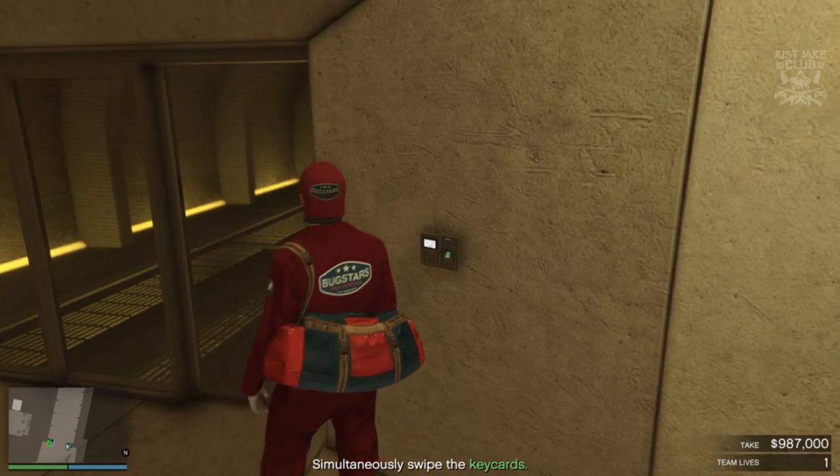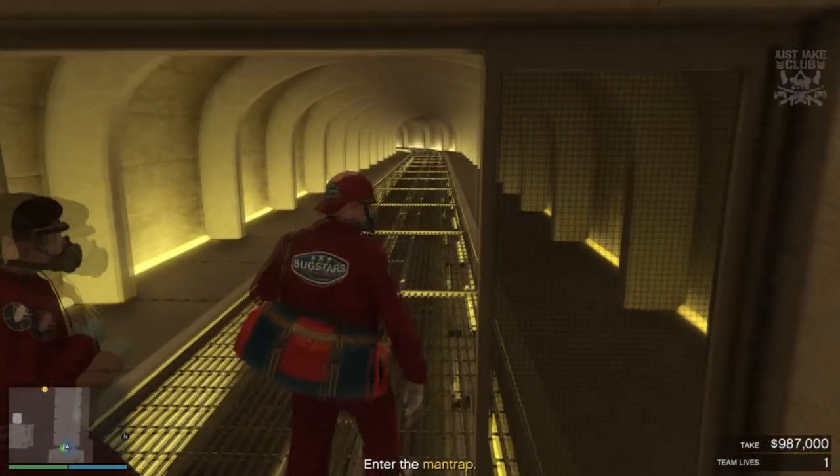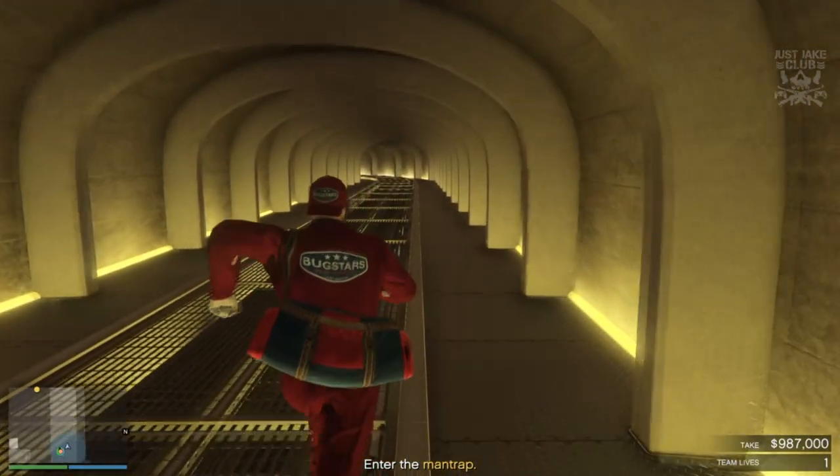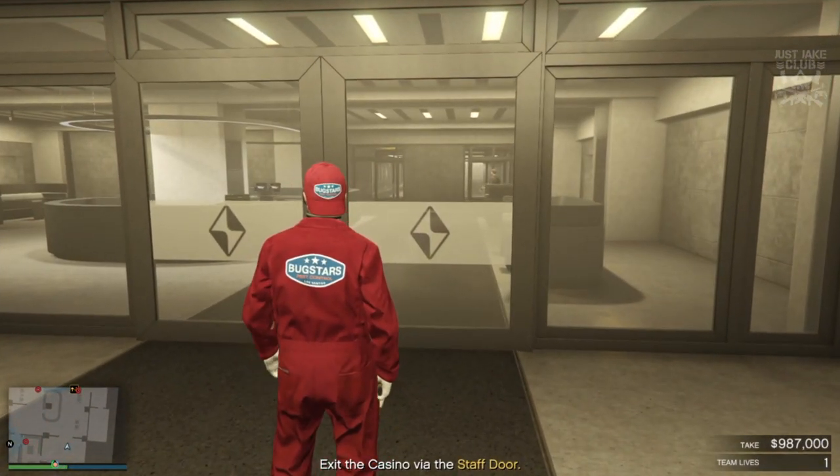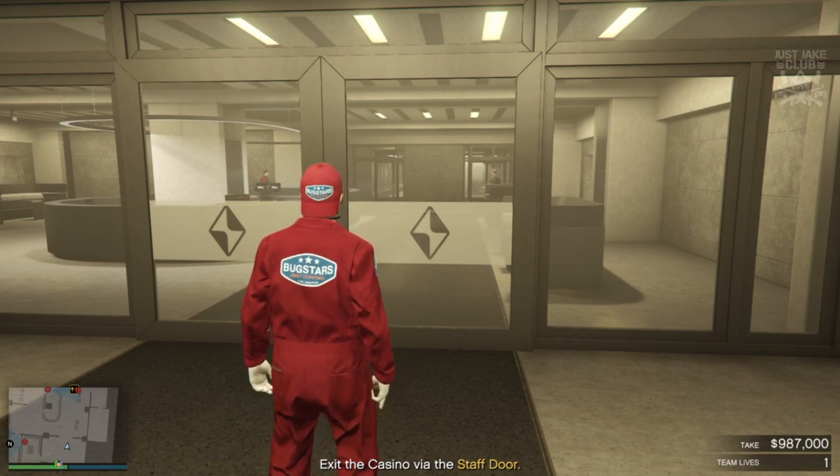I had three seconds left to get out of the vault, and that's very important — you need to make sure you're out of the vault before the time expires. If you don't, the alarms will go off and the stealth will be over.